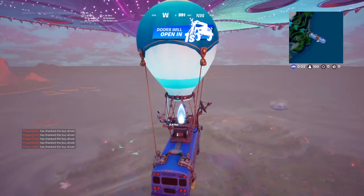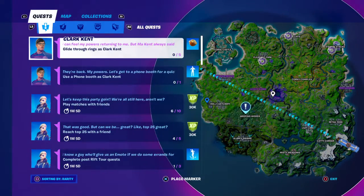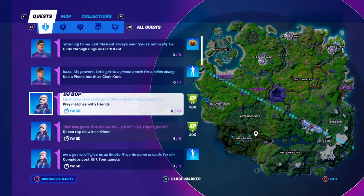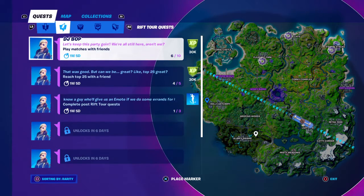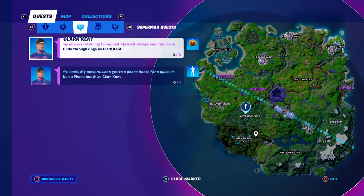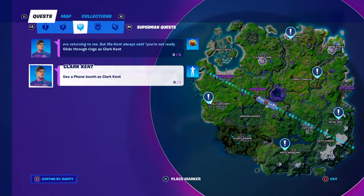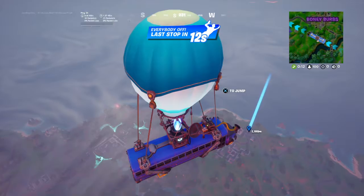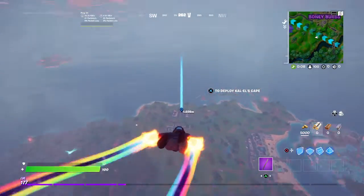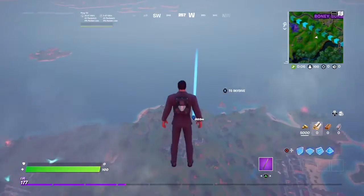Okay, so we have to go all the way to Holly Hatcher, or where else can we go? We can go to Retail Row, Misty Meadows — a new Rift Tour quest came yesterday, but we're focusing on Superman right now. We can only do it in all those places — those are all where the phone booths are. You can pretend to be a trespasser without Mystique.